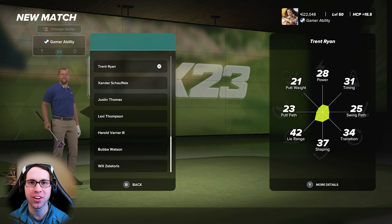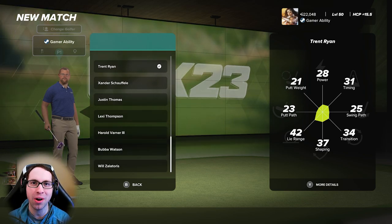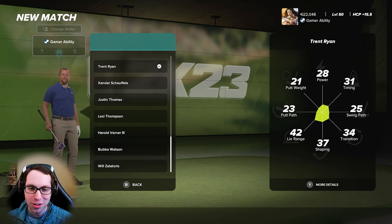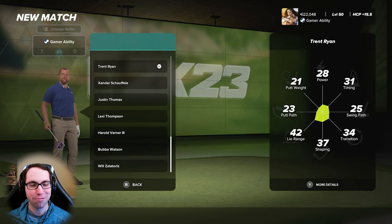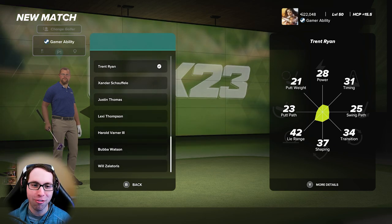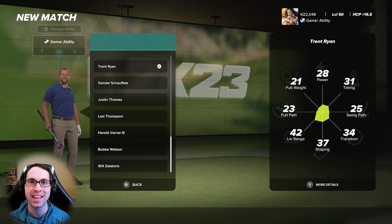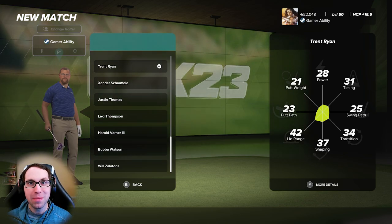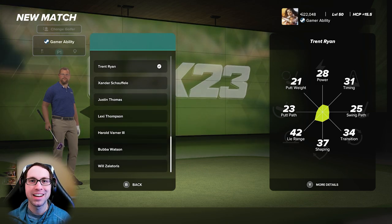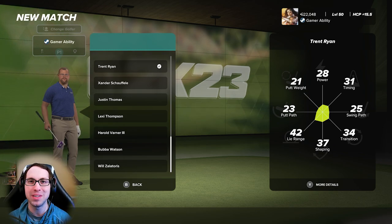What's up everyone, Ryan here and I'm back with another PGA Tour 2K23 challenge series video. We are continuing with our break 90 challenge as Trent Ryan, trying to break 90 on all the official courses in the game. Trent Ryan is the lowest rated playable character in the game and we're playing on the max true simulation difficulty settings, which makes this challenge even harder.